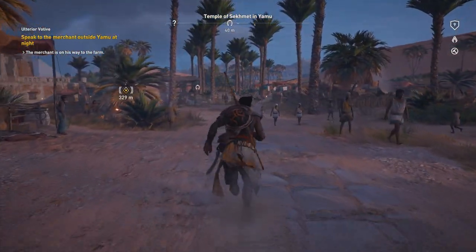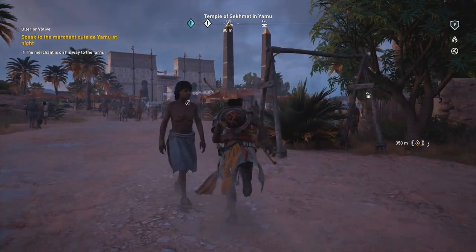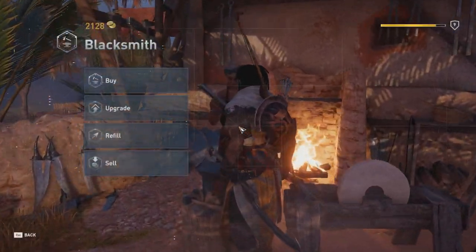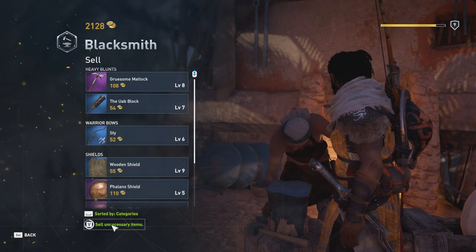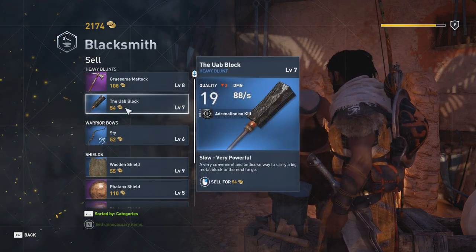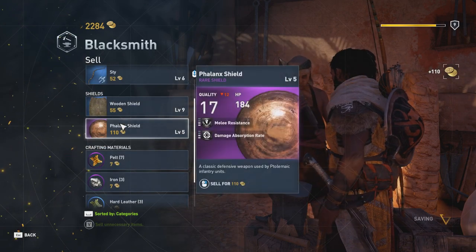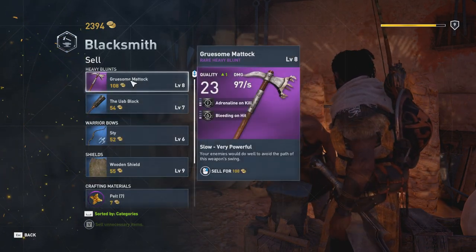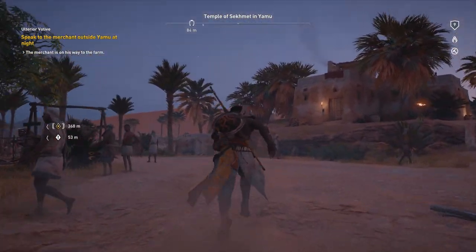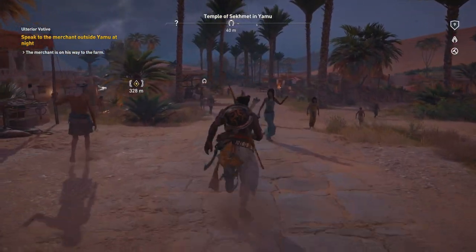I may have some stuff to sell, but it would probably be better to do it at the blacksmith in case I want to upgrade something — maybe I'll do this while I'm here inside the village. Let's sell everything unnecessary. The low value stuff I will probably just dismantle, but you can take the one with slightly more value. This should count as night, right? Pretty sure if I meet this guy now it will be late enough.